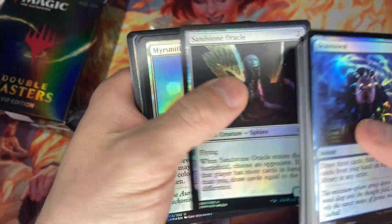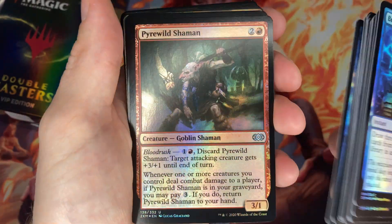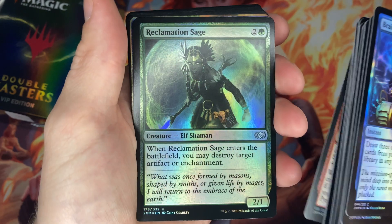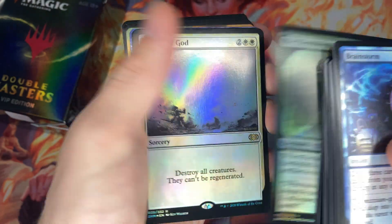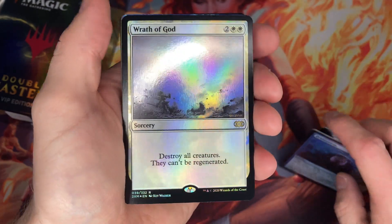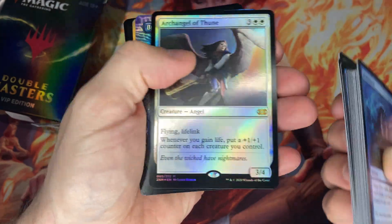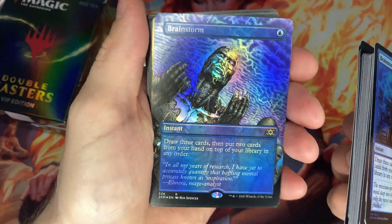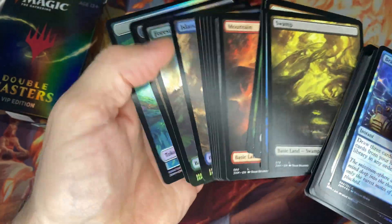Okay, not too bad. Oh, Wrath of God! That's what we want to look at — nice, Wrath of God. We got Brainstorm again, and Doubling Season, and then a land.